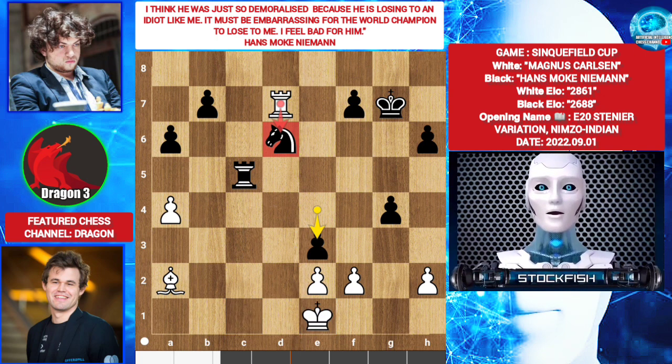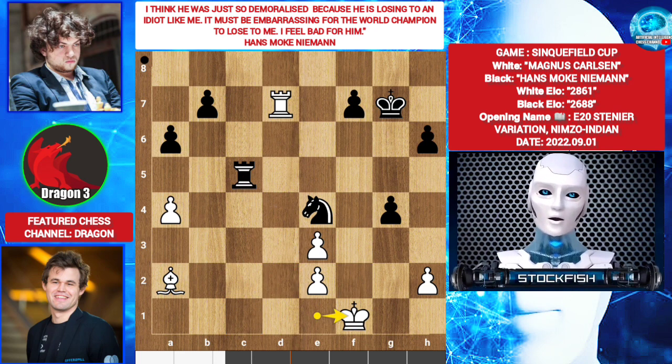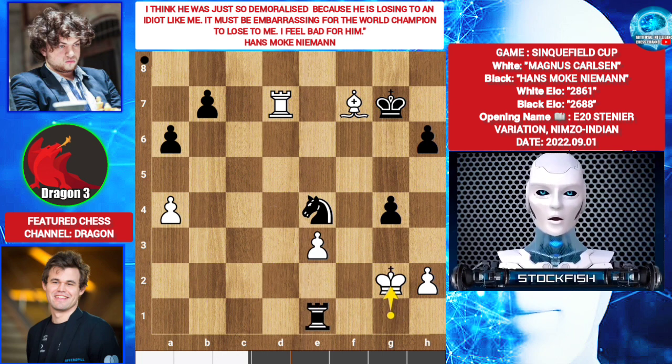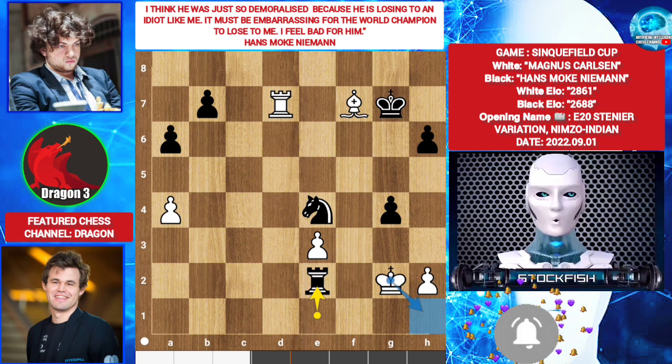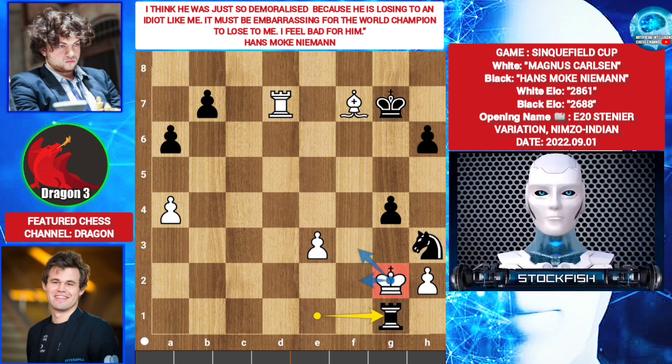So f takes e3. Knight e4, preparing checkmate for white. King f1. Rook c1 check. King g2. Rook c2. Bishop takes f7. Rook takes e2. King g1. Rook e1. King g2. Rook e2. Magnus played king g1 — you can't play king f1 because of rook f2 check and you will lose your bishop. Also king h1 is not possible; for example, if king h1, knight f2, king g1 — king f2 is not possible because of this. So king h1. However it doesn't matter — rook e1, king g2, and it will be checkmate. White will lose the game. Every square is covered by the pawn, knight, and the rook.